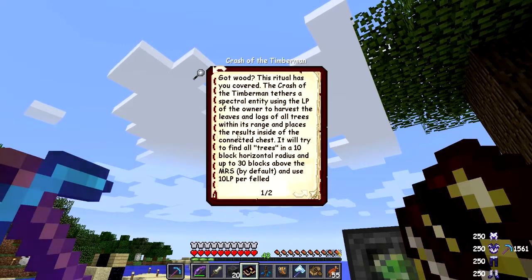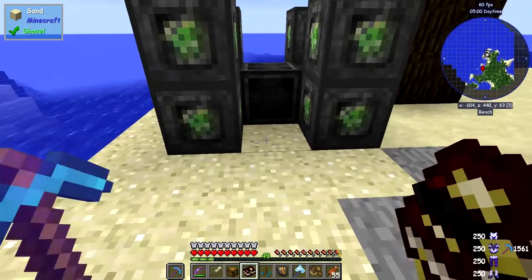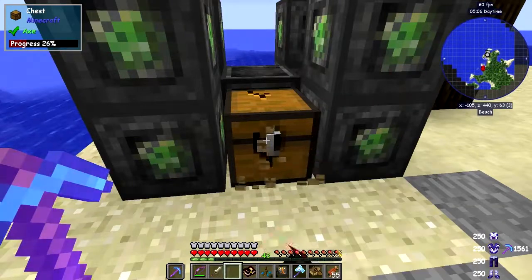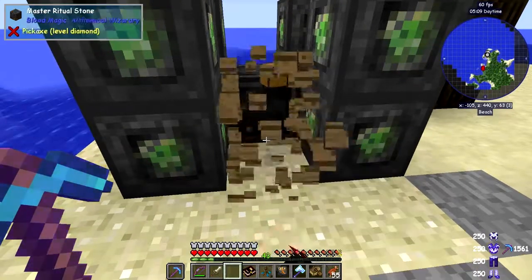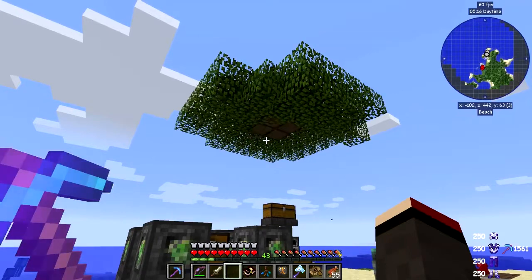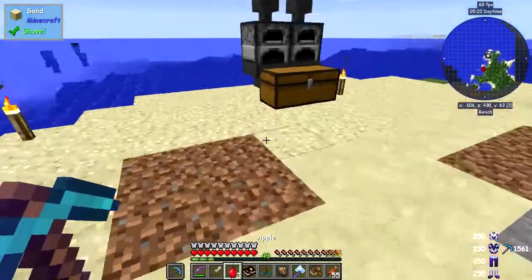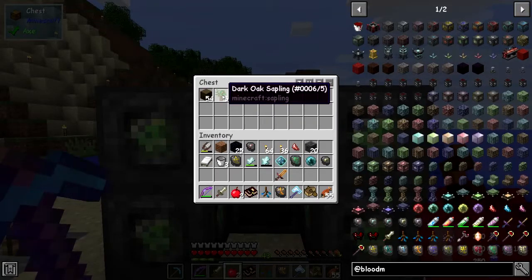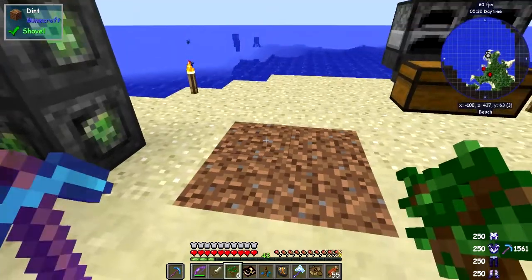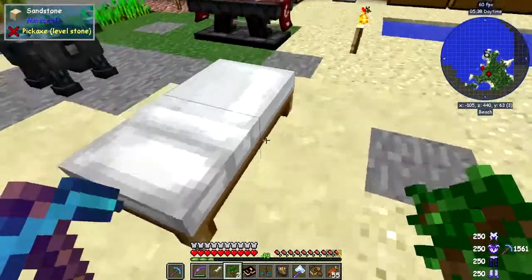The results are put into the connected chest, so we have to connect a chest to it — fairly straightforward. I'll put the chest on the top here. And you'll see this can chop down very fast — it's even throwing an apple down! I've got six dark oak saplings from it. I'll put the saplings down again, let them grow, and next time they grow up we'll chop them down again. That is the first of the rituals.